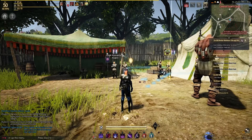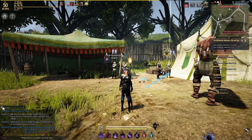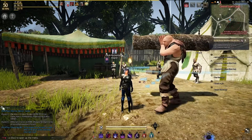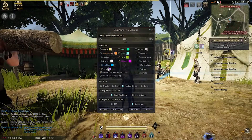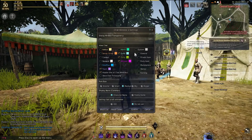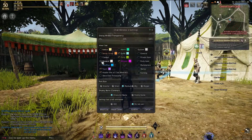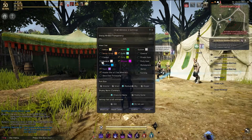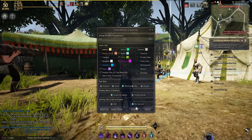Hit Apply and Confirm, and that covers the menu settings. Next is the chat. You can hide it entirely in the UI, but if you want to see certain messages, click the cog icon and uncheck what you don't want. I've left only team, guild, party, and whisper messages on. If you leave system, world, notice, and general on, your chat will scroll constantly and you'll miss private messages and important messages.